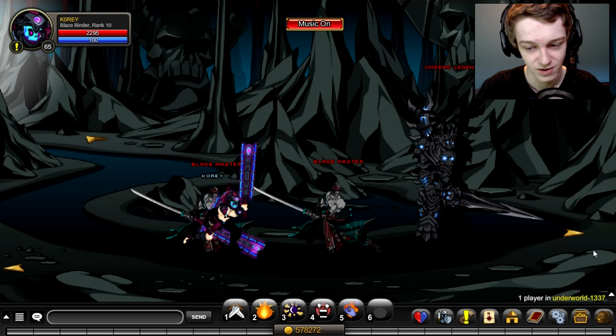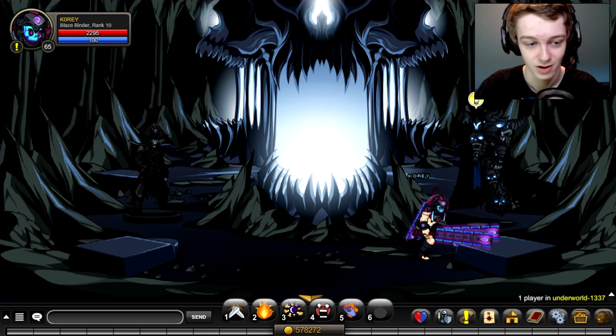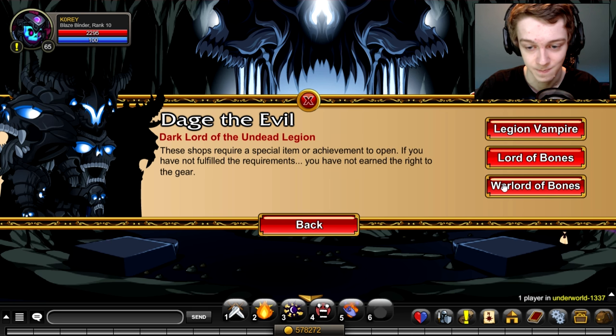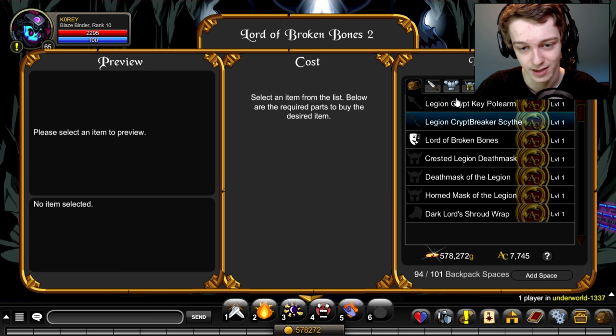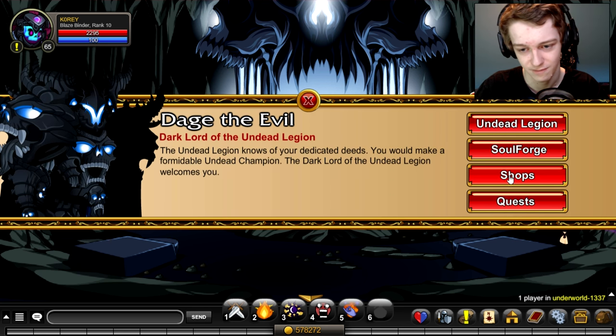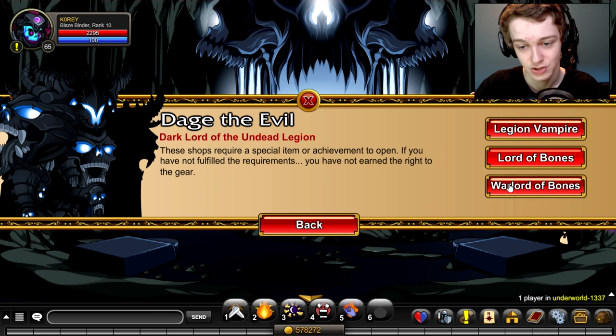The Legion variant is my favorite of the three different variants of the armor. So to get the Legion version, let's go to the Special Item Shop. Now, if you have the higher tier package, you can get the Warlord of Bones. It's the exact same as the lower tier package — might be incorrect on that; I don't know if it's cheaper for Legion tokens or something. But from what I can tell, it's the same. They just put it in two different shops because of the two different packages.